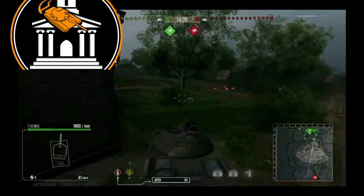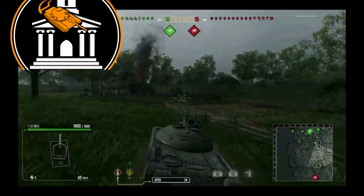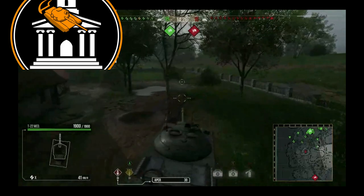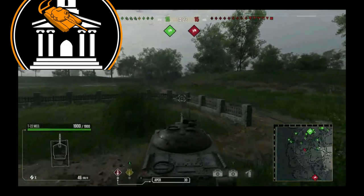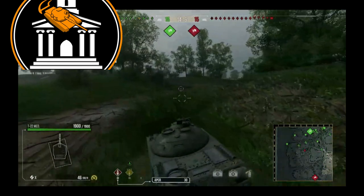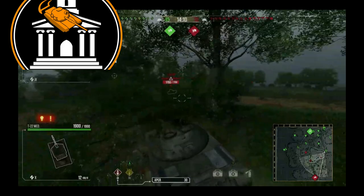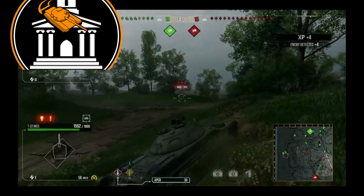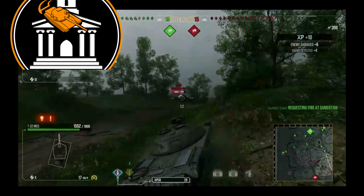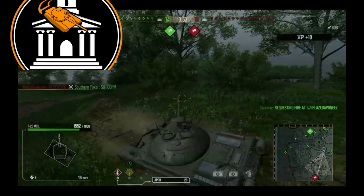Not a whole lot of support, as you can see. The team is still trying to figure out where they want to go, and you're going to see how the pike nose does get me into trouble. I get lit right away and back down. The way I was positioned and the way the pike nose is angled, that hit penned. I put a shot back into the person who shot at me — my shot connects as well, so I do get some damage there. I'm going to back off and wait for some more support.